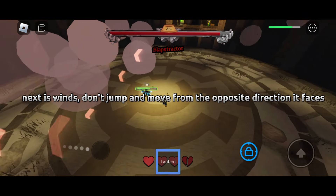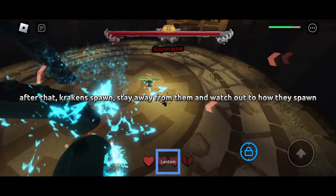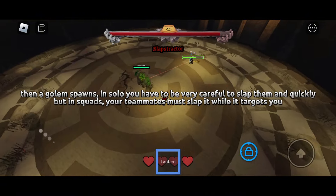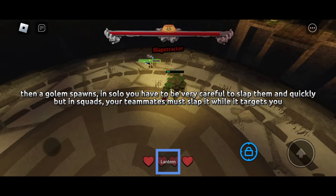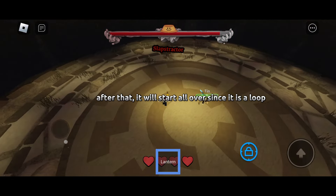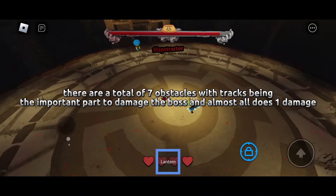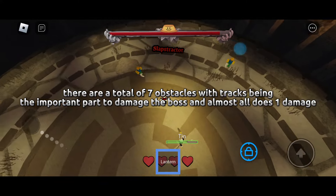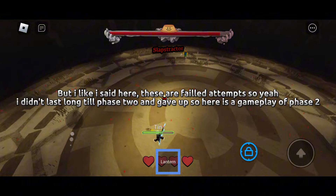After winds, cracks will spawn — stay away from them and watch how they spawn. Then a golem spawns. In solo, you have to carefully and quickly slap it. In squads, your teammates must slap it while it targets you. After that, it loops back to the start. There are a total of 7 obstacles, with tracks being the important part to damage the boss. Almost all do 1 damage. These are all failed attempts, so I didn't last long until phase 2.